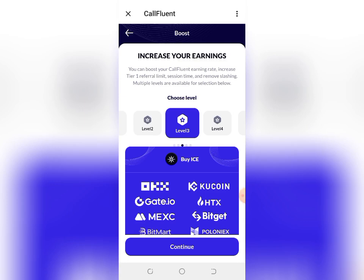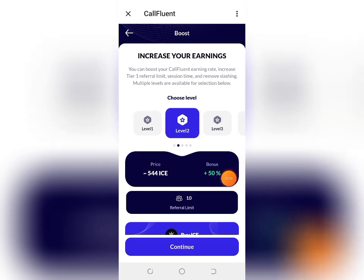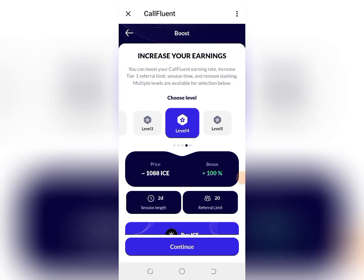Once you click Boost Now, you can see 'Increase your earnings.' There are multiple levels — Level 1, Level 2, Level 3, Level 4, and Level 5. Each level you select determines the amount of ICE you pay to upgrade and the bonus you receive. For example, on Level 4, you pay 1,188 ICE and mine at an additional 100% bonus.